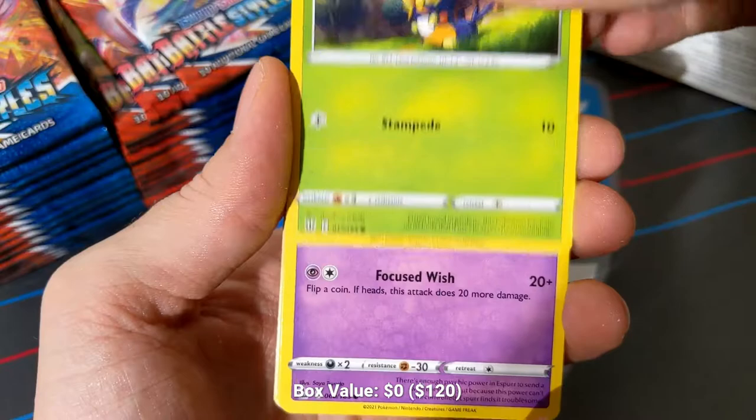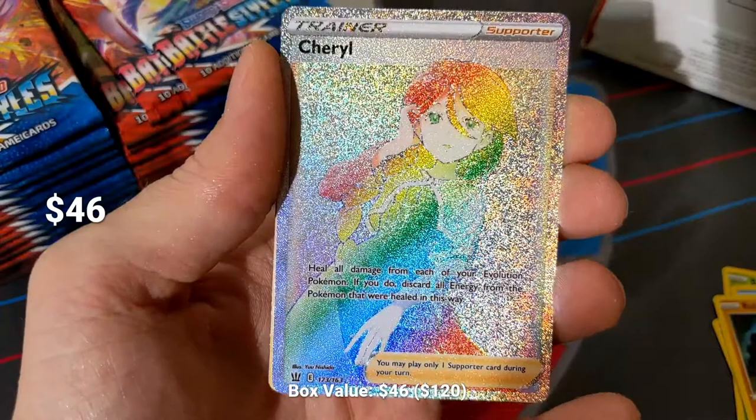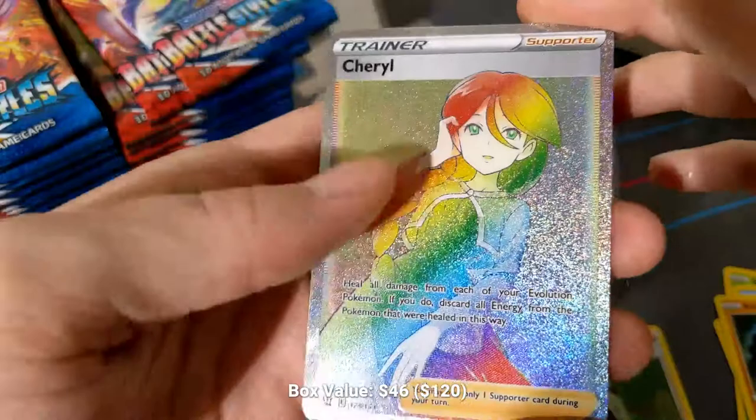I've ruined it — it's going to be a good pack, that's all I'm going to say. We're going to go slow through this one. Blip Bug, Esper, Frillish, Roly Coly, Spoink. Hollow Cheryl — the double tap — Hollow Cheryl into Secret Rare Rainbow Cheryl! Hell yes, this is awesome. Cheryl: heal all damage from each of your Evolution Pokemon, and if you do, discard all energy from the Pokemon that were healed in this way.